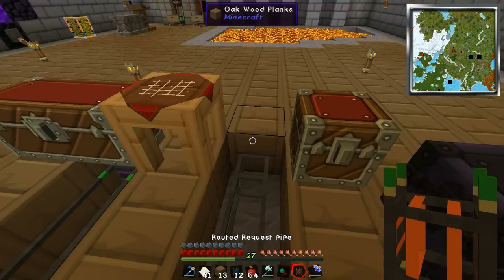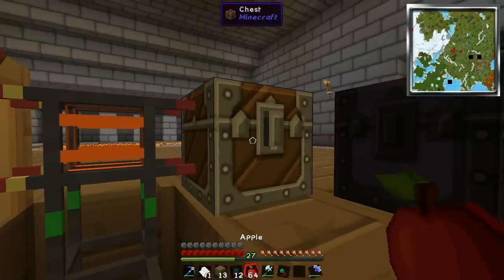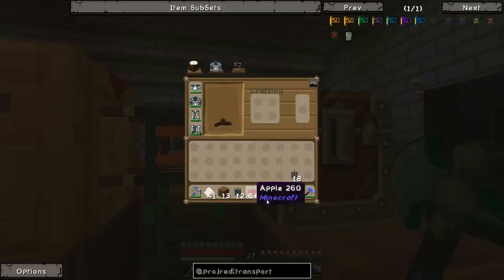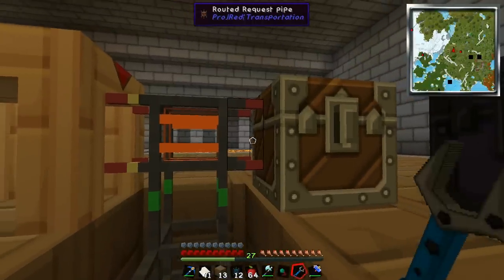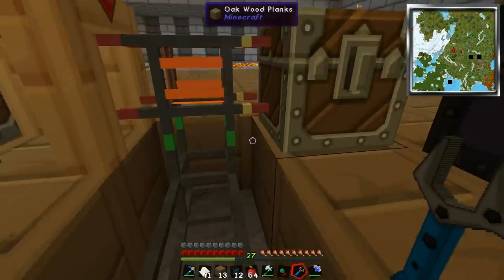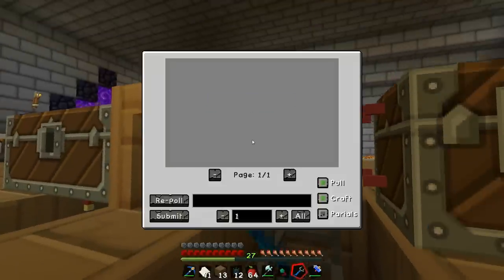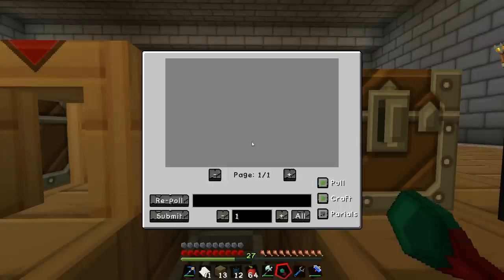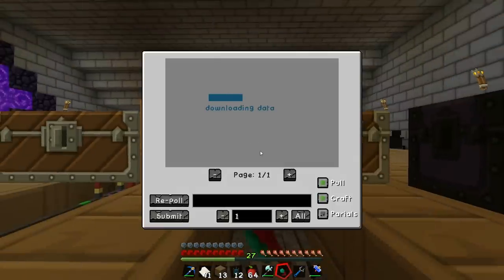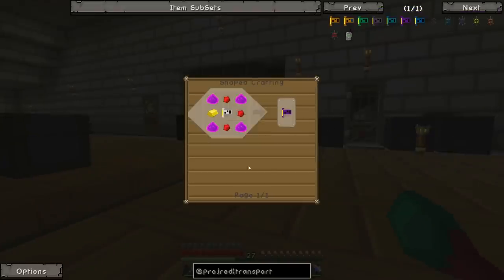And then we're going to have the request pipe here. This thing acts the same as the request pipe in logistics pipes - it lets you access all the things that are in your network. At the minute even though I've hooked up the chest over here it's not letting me see what's in there. That's because I need something called a broadcaster chip inside that chest.